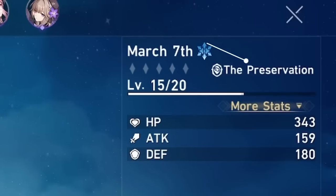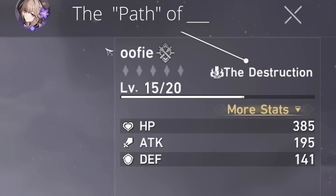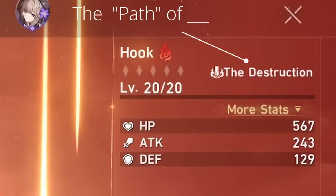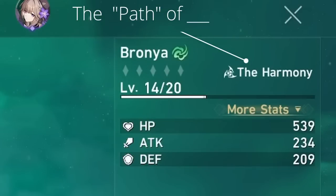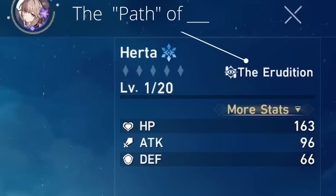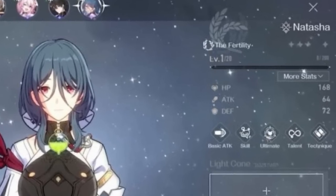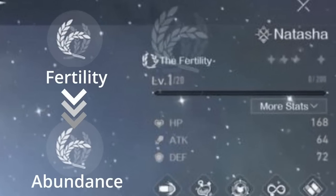So, the paths. Think of these as classes or playstyles. We have healers, single-target damage dealers, multi-target damage dealers, shielders, buffers, and lots more. Each character is assigned a path. For example, Natasha is on the path of Fertility, which means she's a healer and her skills will be centered around healing allies.